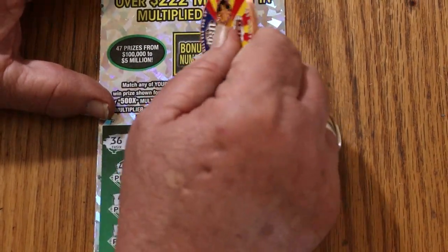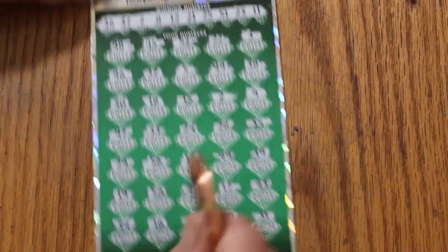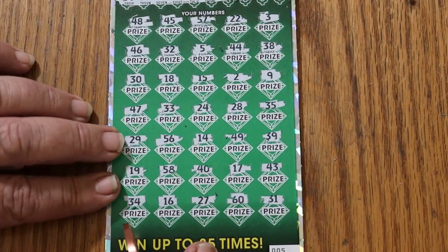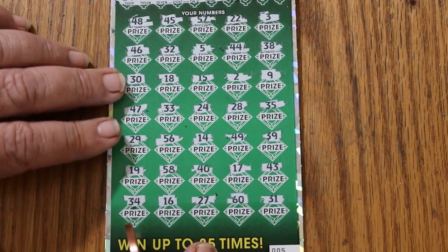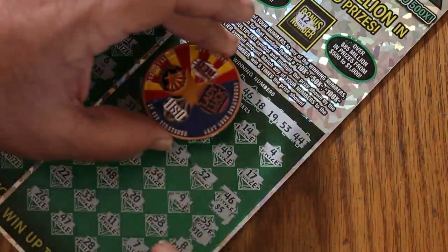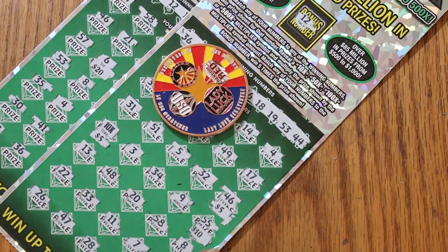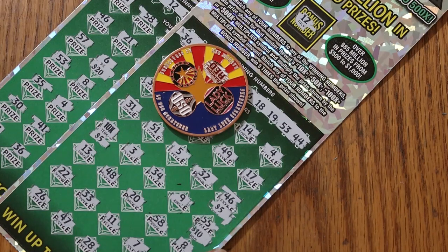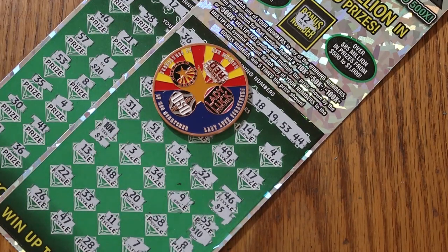Alright. 59 is the bonus number — nope, no matches. Well, there you have it. $150 out, $125 back. Can't argue with that — got to play three big boys for 25 bucks. And I'll do that all day long because the odds on this ticket are very, very good.